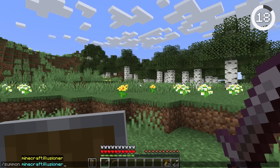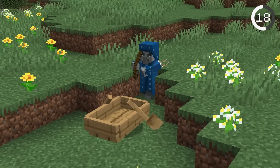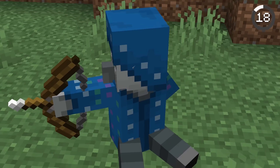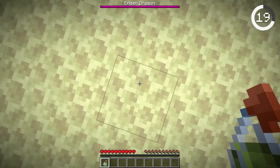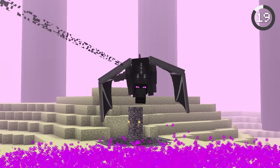Illusioners are a hidden mob you can only spawn using commands. When you hit them, they spawn fake clones around to distract you. But if you trap an illusioner in a boat, its clones will also be seated, and it'll hold its bow sideways with its arms going through its chest. Night vision in the end creates a beautiful pink sky — it looks awfully nice for housing the final boss.